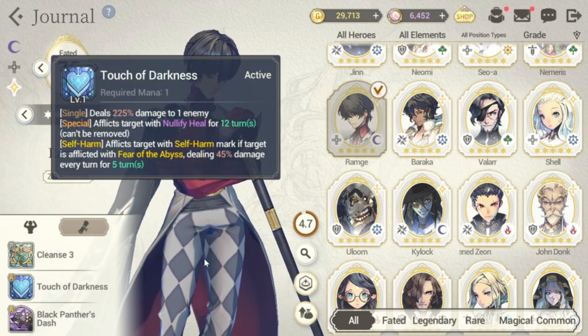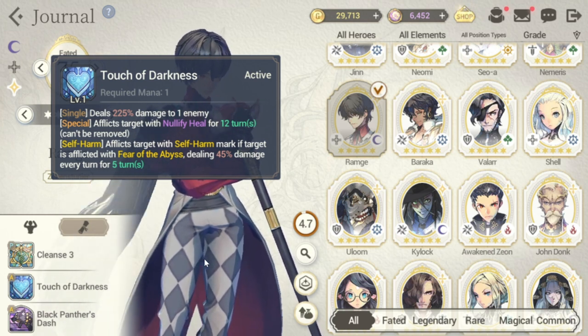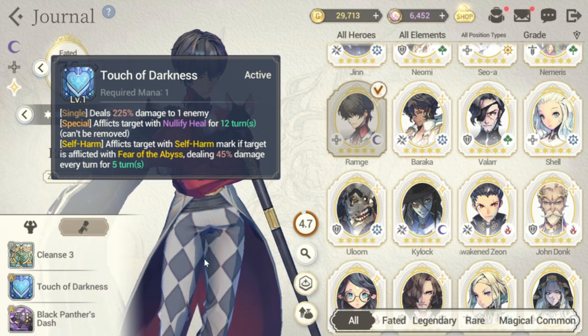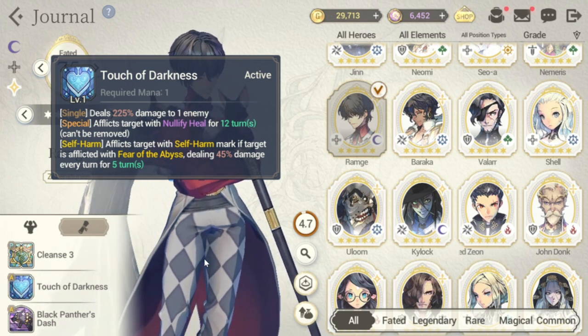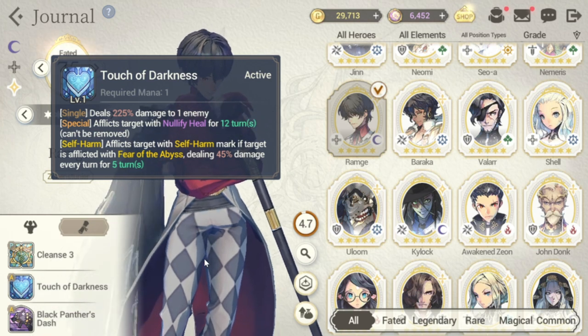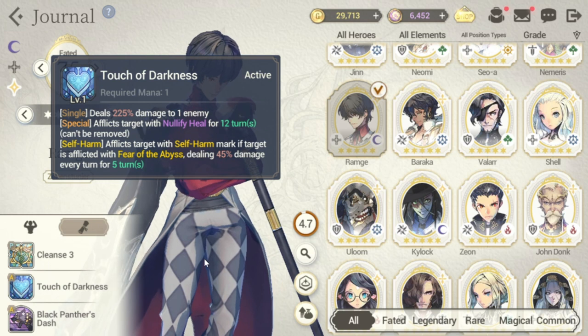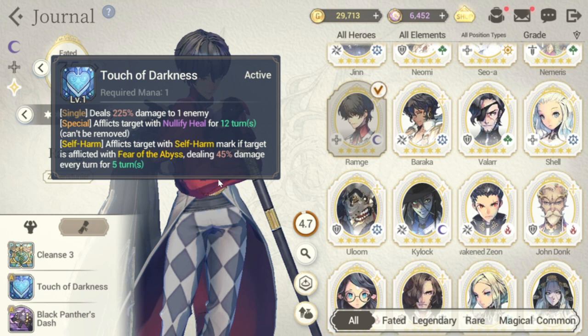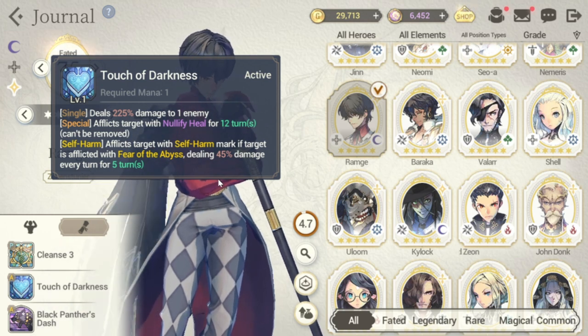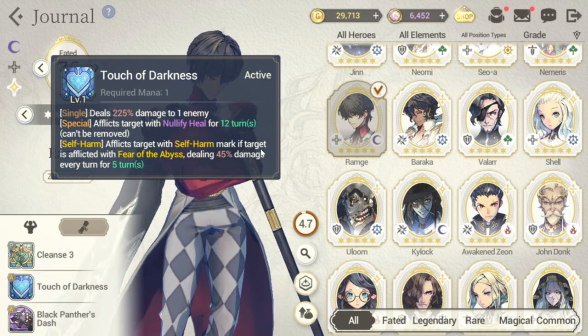For Ram G's S1, it deals 225 damage to one enemy and afflicts the target with nullify heal for 12 turns — a single-target nullify heal. Carry has only one nullify heal skill, but Ram G actually has two: one from S1 and one from S2. The self-harm effect is actually negligible if you don't have shift-wracking on your team.